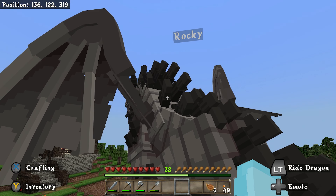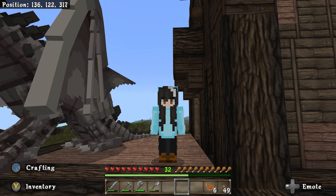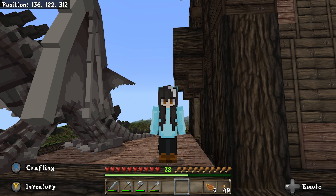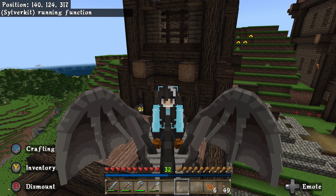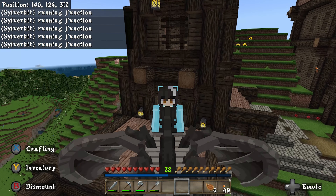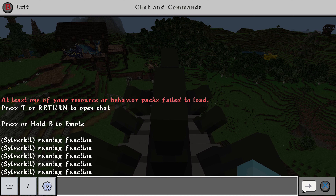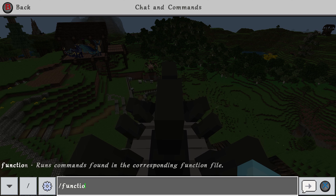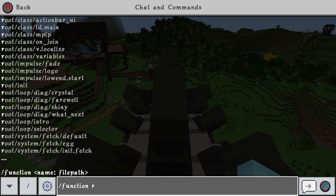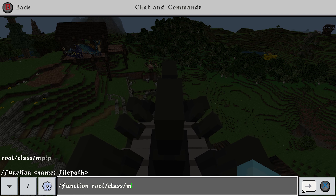So here I have my coal horn, Rocky, and I play on PC, which until recently had no issues with the flying mechanisms. However, recently if I get on Rocky and try to fly, I can't do it — I am now unable to fly. There is a way to fix the flying glitch though. What you're going to do is bring up your chat box, and the command you want to type in is: /function root/class/mpip — and then you hit enter.